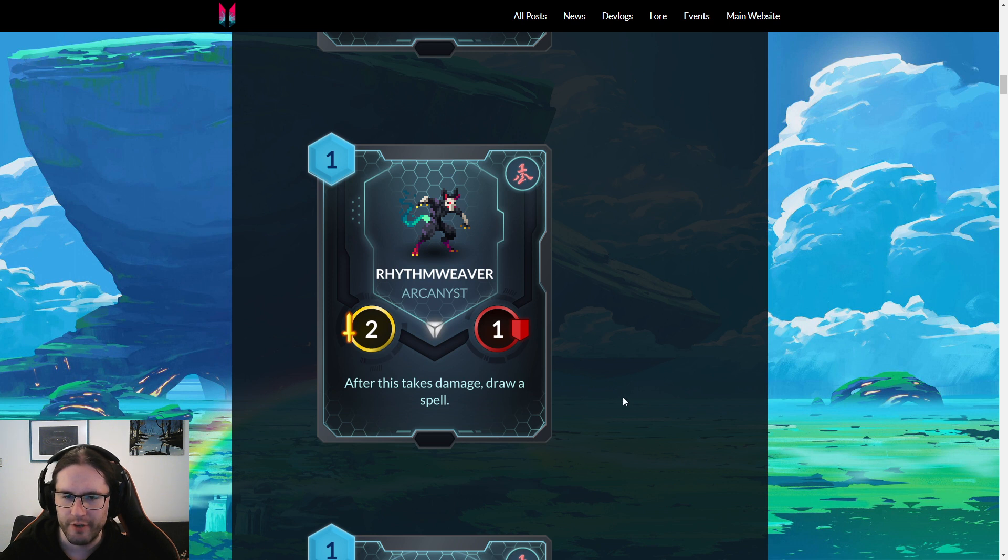Rhythm Weaver — one mana, two-one Arcanist. After this takes damage, draw a spell. So there's one mana to find a spell from your deck — sort of over the course of the turn cycle, you can't do it immediately but you'll get it the following turn. I like this.